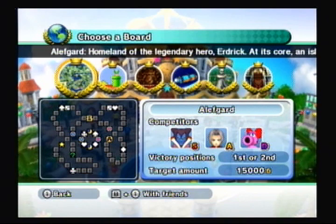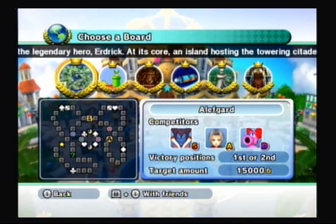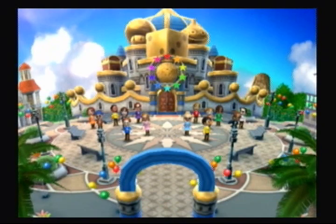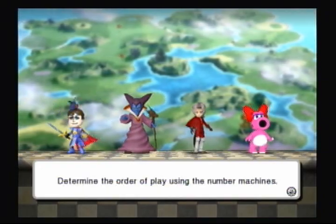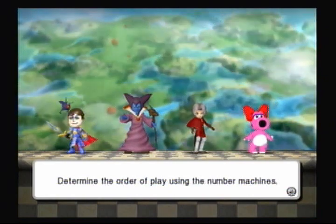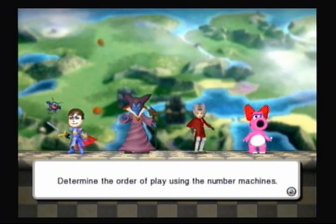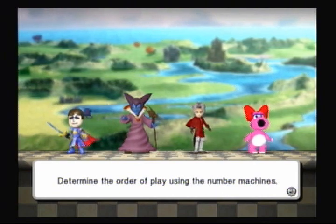The first board that is available to us is Alefgard, the first Dragon Quest board, and that is what we're going to be doing first. So let's go there and get this started. I have a rather unique getup this time - I actually have some armor and some weapons, and I also have a Drackey following me around too, so that should be fun. And also, we have a very interesting competitor with us today: the Dragon Lord.